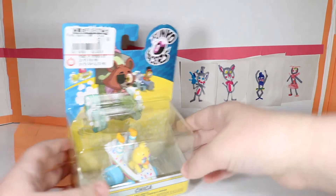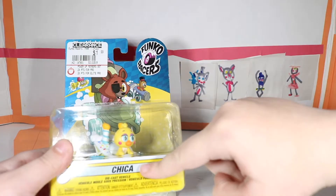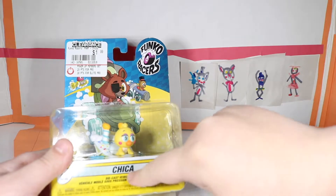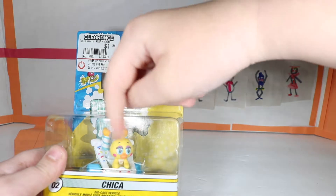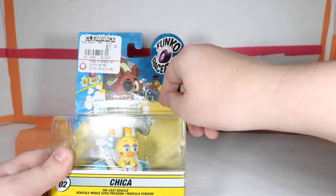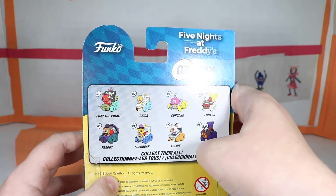The car came inside! Looks like we have a Funko Racers Toy Chica. I know it just says Chica, but it's actually Toy Chica because of the little cheeky cheeks, the eyelashes, and the eyeliner. So we got Chica, and there are so many more and they're so cute in their little cars.